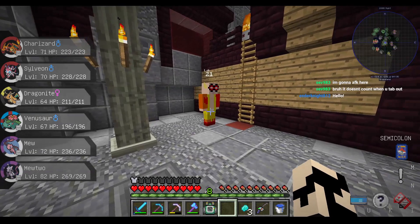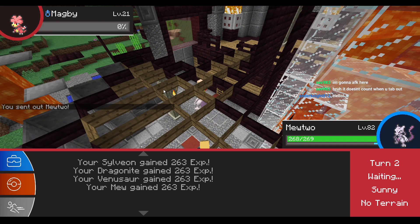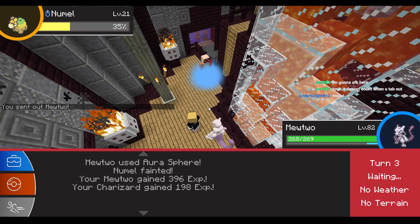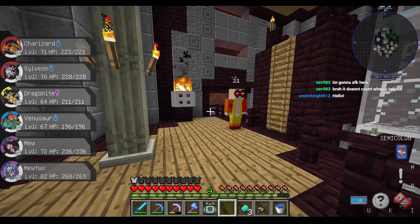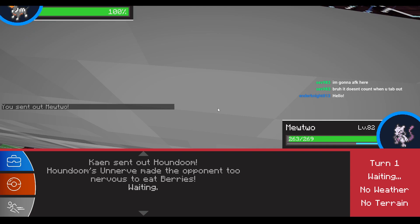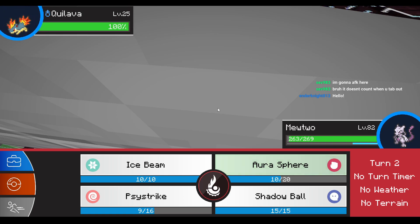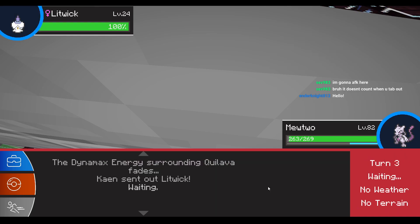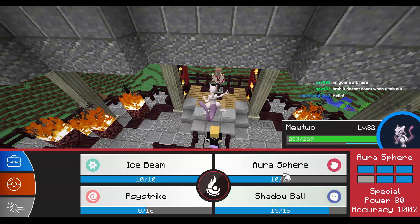This room is only level 21 — I'm going to solo this entire thing with Mewtwo. Mach Punch only did one damage to me. Let's just Aura Sphere everything. Numel — dead. Another Combustion — imagine using two of the same Pokemon. Blava, goodbye. Why are you going into Houndoom? Psystrike one-shot. Litwick — Shadow Ball. Shadow Ball again. Killer Houndoom, goodbye.